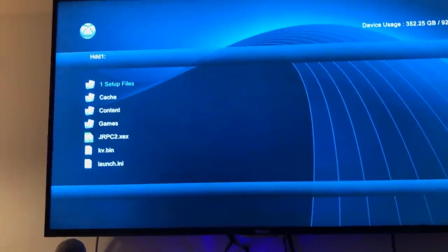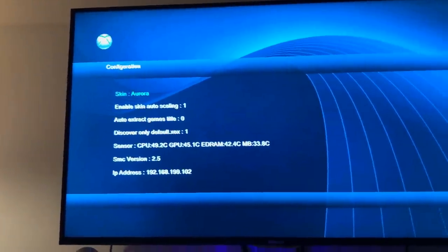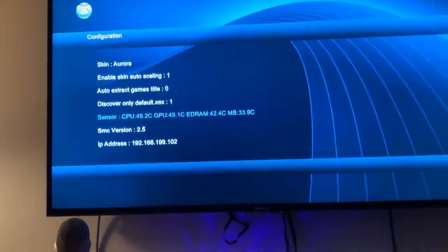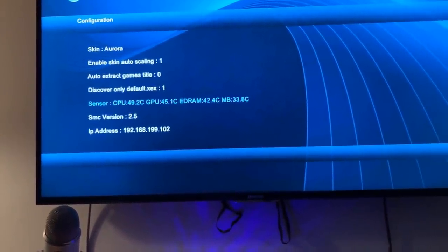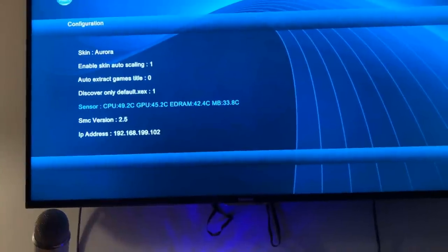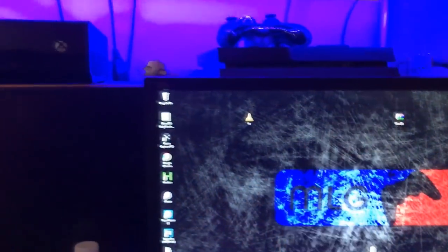I'm gonna be explaining to you guys some of the apps. But if you click RB again, it'll take you to this — it'll take you to the skins, you can change the skin. All this stuff — the temperature — it'll tell you the temperature of your console. If it's above 60, like 63 C, then that's actually really bad. You don't really want it to be in 60 C at all. And then your IP address, which you'll be using for Neighborhood — we'll get to that in a second.